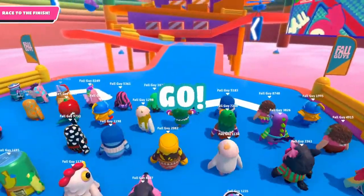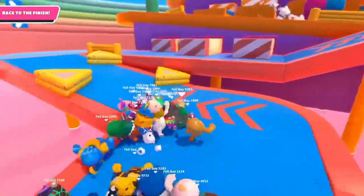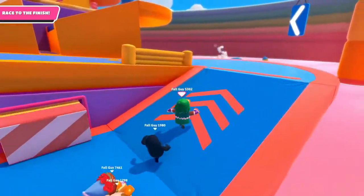Let's start the footage with the triangle bouncer at the start. Aim for the middle if you can, and hit the jump button when you hit the pad. If you're lucky you'll get the right angle, otherwise take the walk of shame around.